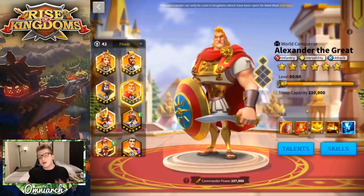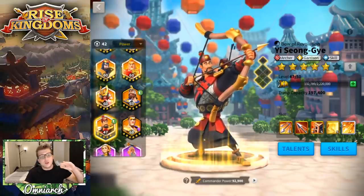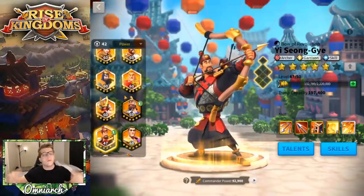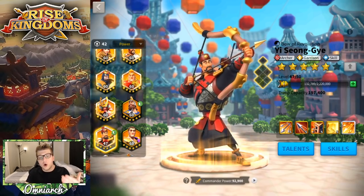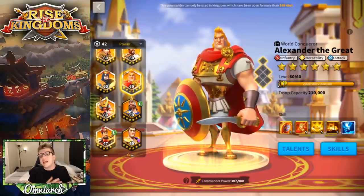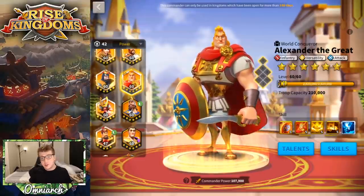Most of the time, the first legendary that people focus on as a free-to-play, low spender, or even big spender is Yi Seong-Gye. If you're super active — playing every single day, doing every event, saving all your sculptures — you could probably expertise Yi Seong-Gye in 200 to 250 days. Alexander's wheel shows up right around the time you'd be finishing Yi Seong-Gye, making him a great commander to focus on next. I think Yi Seong-Gye is a little more valuable overall, but Alexander is a close second in terms of value per sculpture invested.